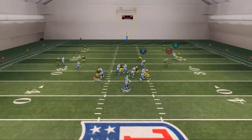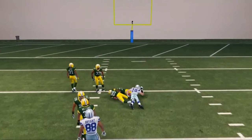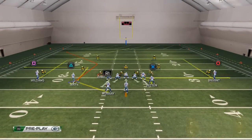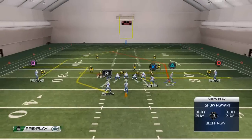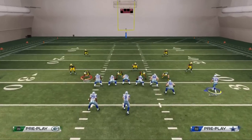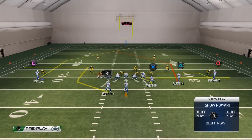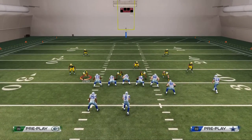Our main route is that route to Austin as he cuts back across the middle of the field — does a very good job beating man and also a really good job beating zone. The cool part about this is when we're facing a standard two men under, Terrence Williams on that left side post is going to get pressed, and that gives us better spacing for the tight end coming underneath Miles Austin's post route.